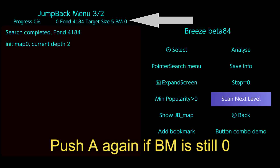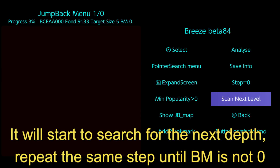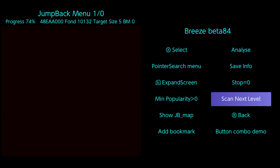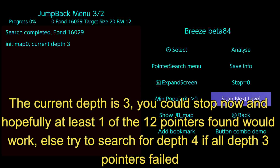Push A again if BM is still 0. It will start to search for the next depth — repeat the same step until BM is not 0. BM is now 12, which means 12 pointers have been found and added to bookmark. The current depth is 3. You could stop now and hopefully at least one of the 12 pointers found would work, else try to search for depth 4 if all depth 3 pointers failed.